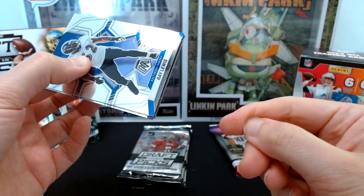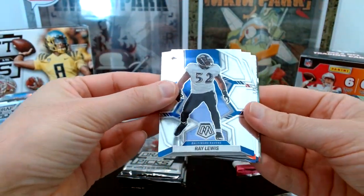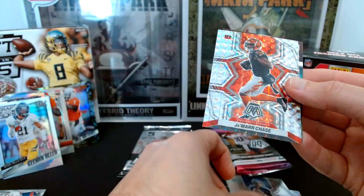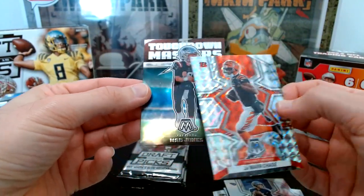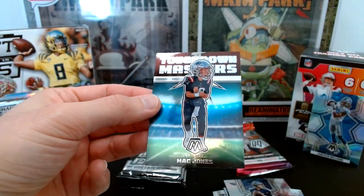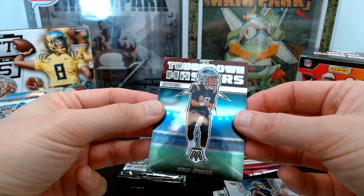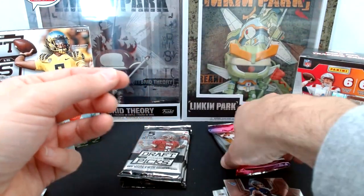Some weird wrapper dust on my finger — not sure what that's from. Mosaic pack five: Ray Lewis, Tee Higgins, Randy Moss, Ryan Tannehill, a Ja'Marr Chase silver Mosaic, and a Touchdown Masters Mac Jones. I'm going to set that Mosaic aside because I think it has some value, though it is a second-year card. The Touchdown Masters is maybe a buck or two on the Mac Jones, so that's going in my PC.